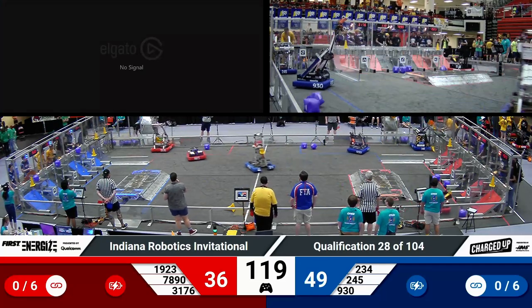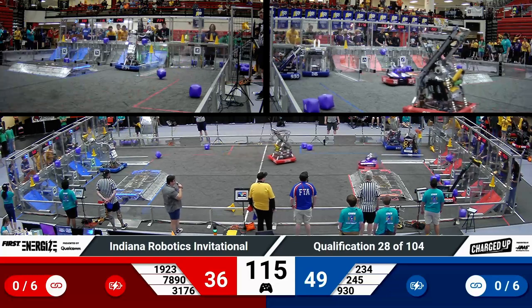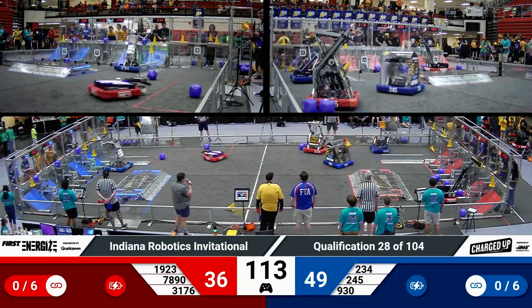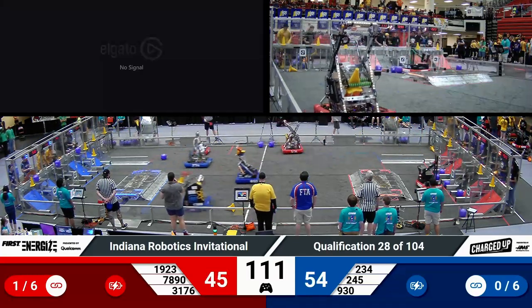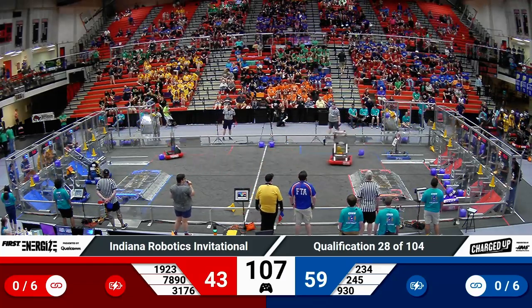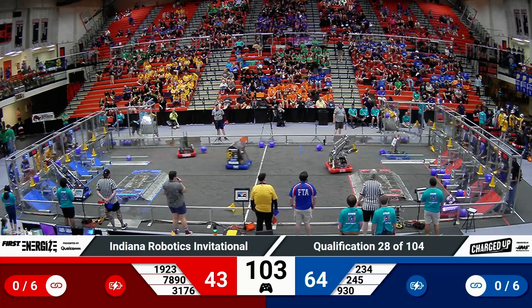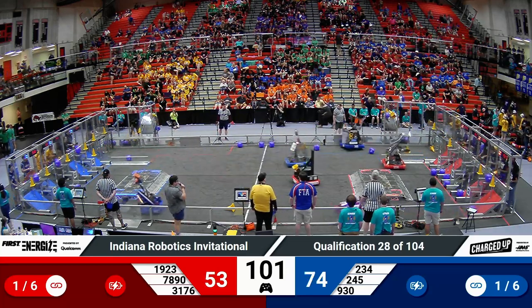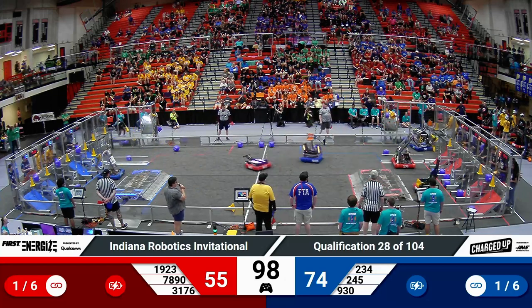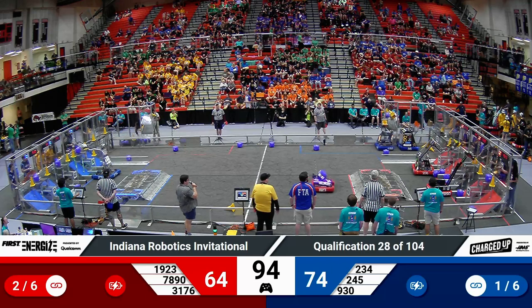Red trying to catch up. Midnight Inventors using their low-to-the-ground quick strategy to launch cubes into the protected Red Alliance's community. They're going back and forth, snatching up cubes and shepherding them over to their side of the field. A minute and a half left, their partner, 3176, that's an Indiana team, Purple Precision, lining up with their googly-eyed intake to score a high-node cone.